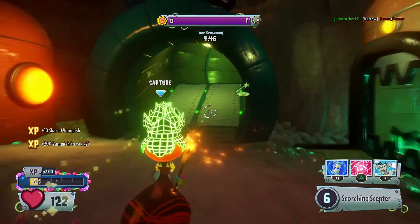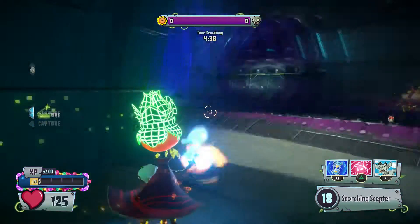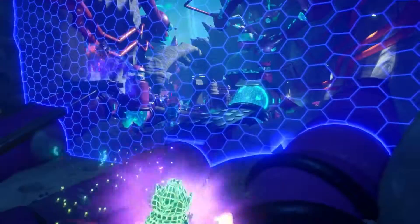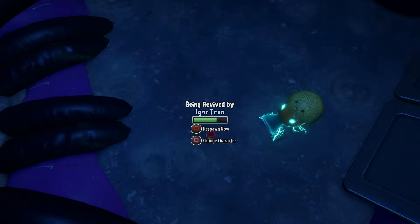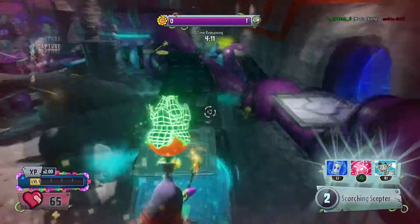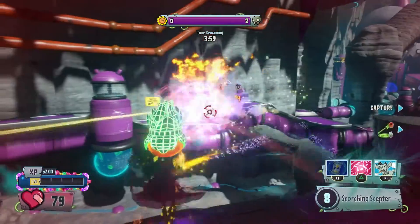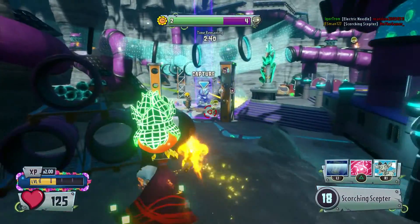I've got a 23-killstreak going. As you can notice, I'm not dying — 90% of my games I don't die at all, just because I keep my distance and none of the zombie characters are really a distance-type fighter. Oh, that's a Scientist — he almost got me. I got killed by a distant Scientist, so he did a good job. He stole my vanquish streak so now I'm back to zero. Let's get some revenge on that guy.